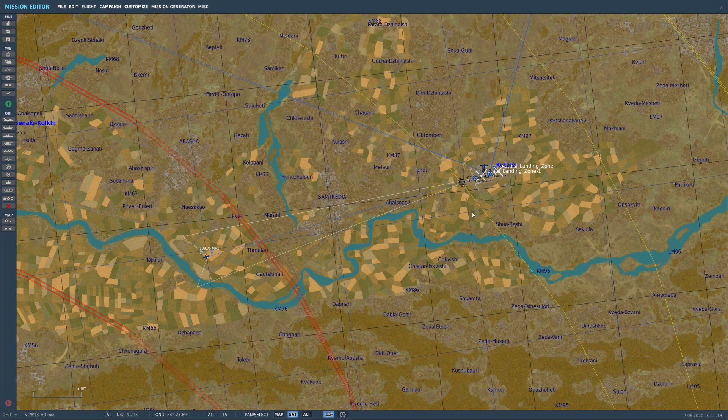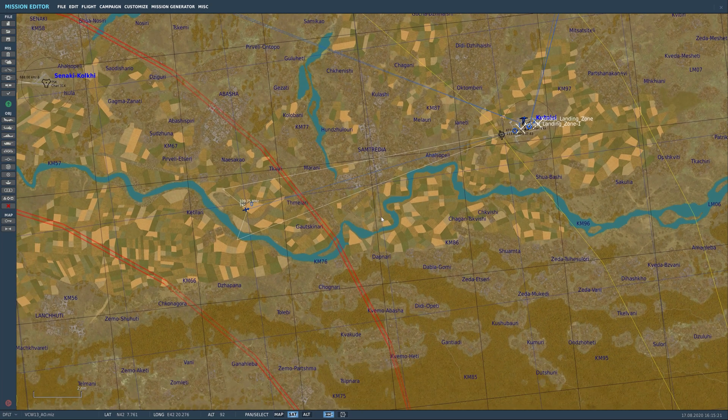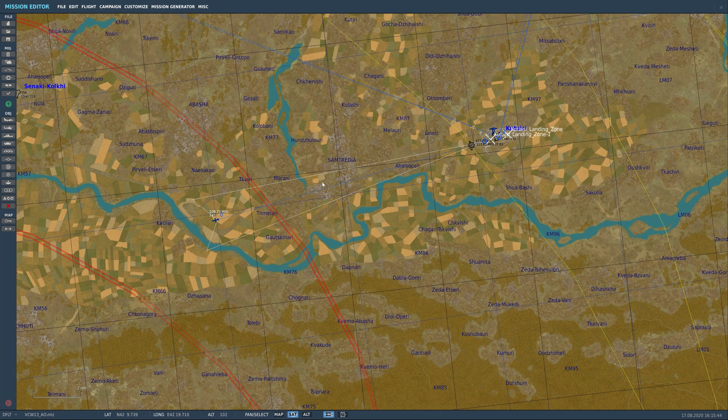Hello everybody and welcome back to Flying with Overkill — F-16C Viper for DCS World. Today I'm going to do my best to give you guys a demonstration and tutorial of how to land this bird. We're going to take a look at ILS landing and VFR visual flight rules landing. I don't do everything by the book, but by the end of this you'll be able to go into the sim and do it.